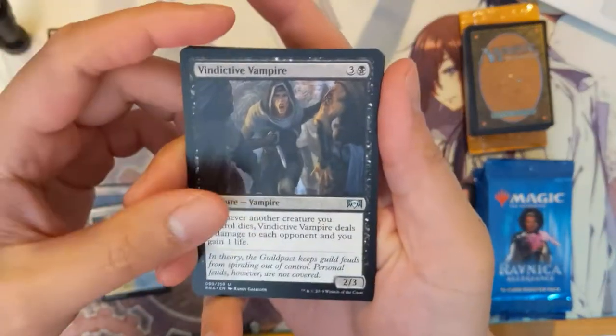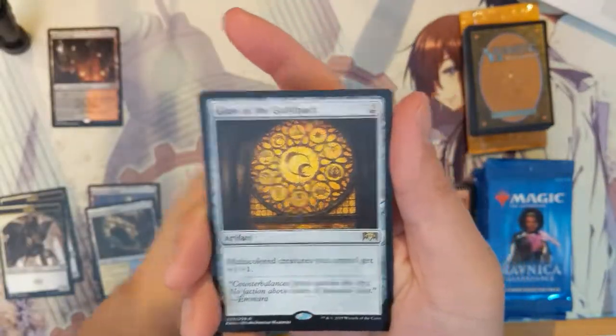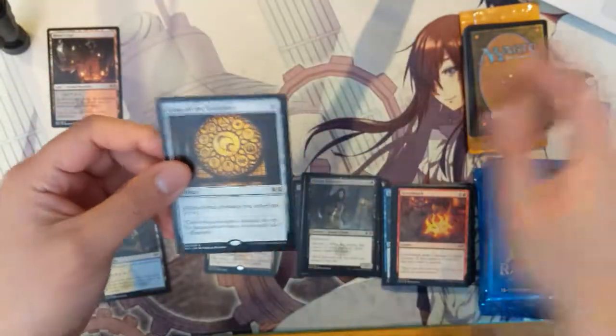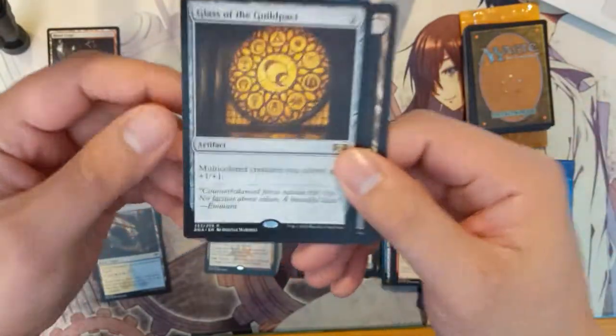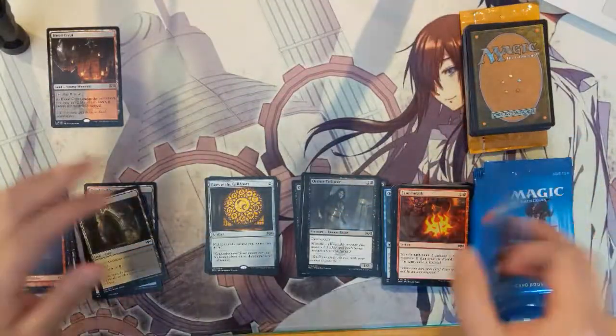Pack three: we got Vindictive Vampire, Regenesis, Haazda of Force again, and then Glass of the Guildpact — multi-color creatures get plus one plus one. Actually that seems pretty good for like a blanket plus one for that specific creature type.